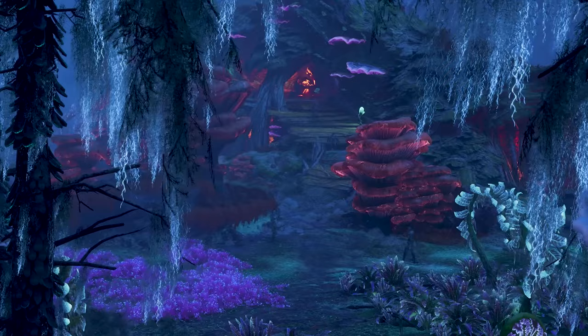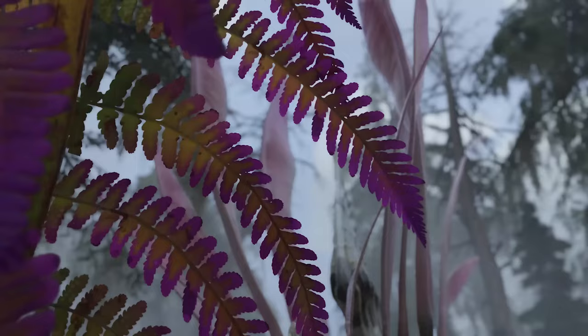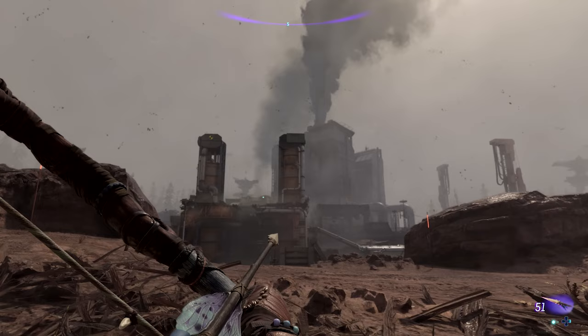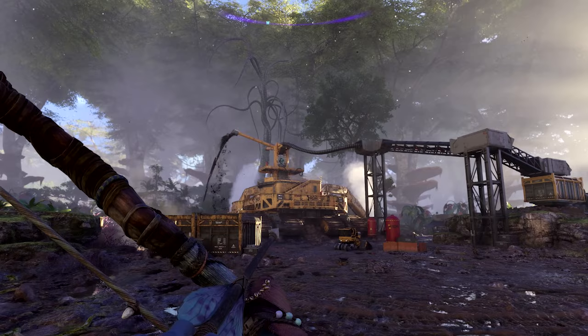In the world of Pandora, the RDA have different facilities which explore the planet and pollute the environment, hurting the animals. You can destroy these camps and help the planet heal. The world will look different at night as opposed to the day and will have a lot of details, with bioluminescence from the Snowdrop engine making the world feel more vibrant and alive.